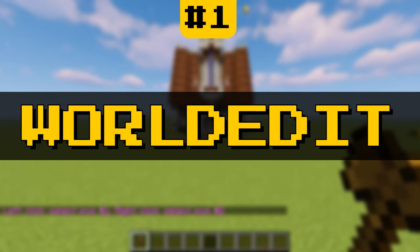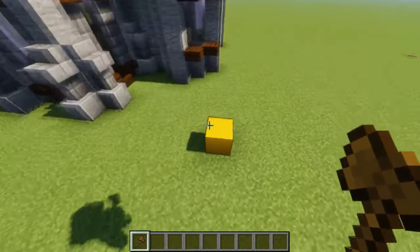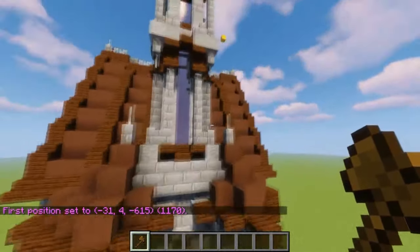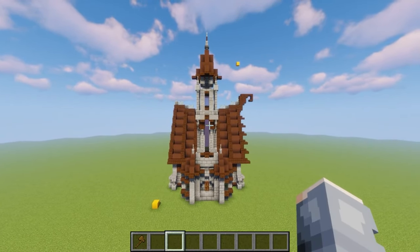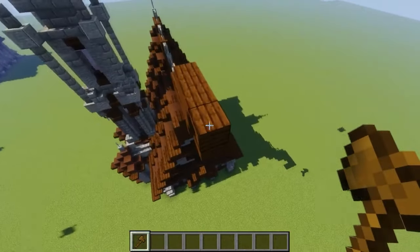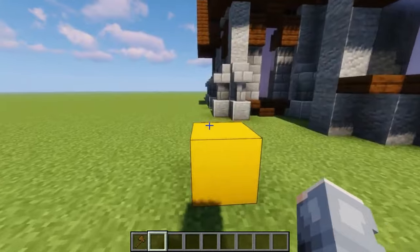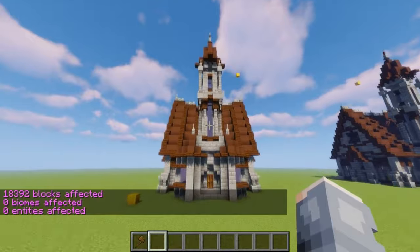Number 1, World Edit. This plugin is a powerful map editor for Minecraft that enables players to easily manipulate the terrain, buildings, and copy and paste anything. Players can quickly and easily build massive structures, raise, lower, flatten, and shape the terrain to their liking. World Edit makes it easy to build structures, whether it's a simple house or a massive castle. With your wand, players can copy sections of the world and paste them elsewhere, saving a ton of precious time.